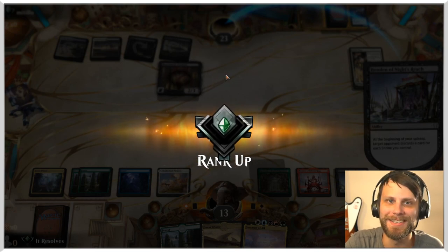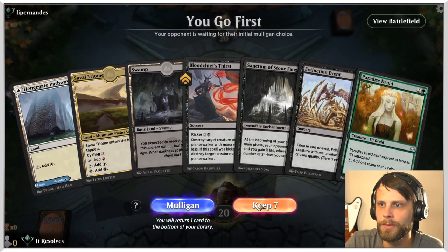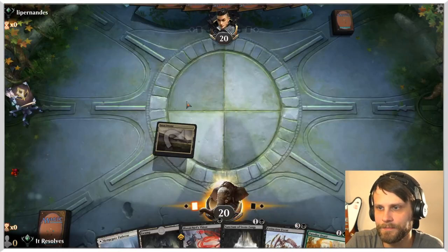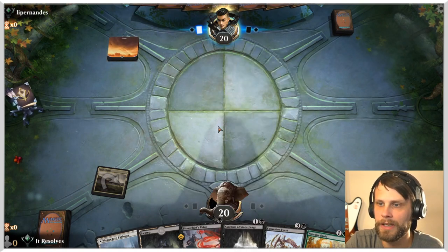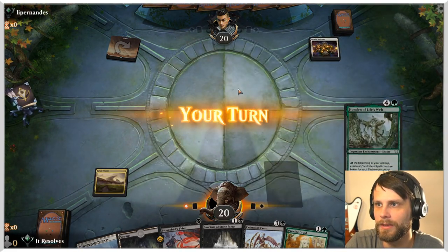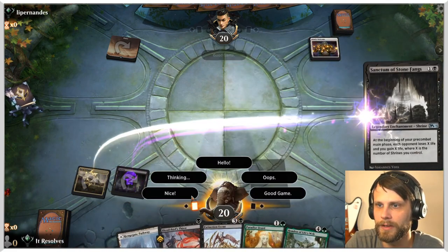Let's go ahead and jump into game three. Here we are for our third and final game. This is an interesting one but I do think we keep it. We've got the black sources here. We don't have a green for the Paradise Road, which is a bit odd, but we can get the Sanctum of Stone Fangs down turn two, which is really solid — or we can Blood Chief's Thirst, obviously, depending on what they play. If it's a Soul Warden, I think we just kill it.